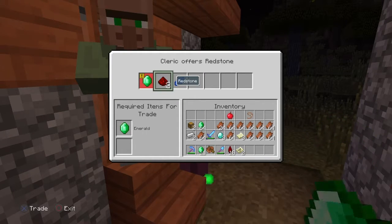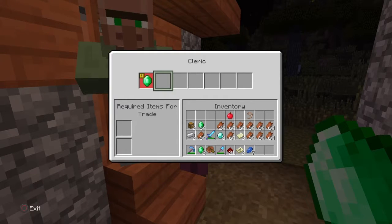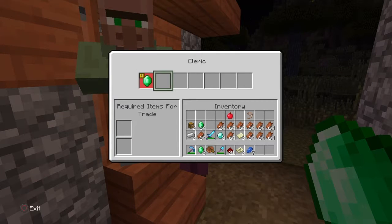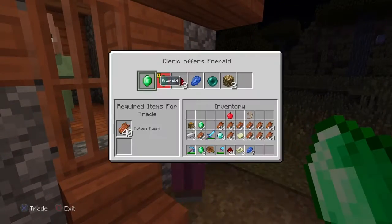What is up guys, Thor here. Today I'm going to tell you how to get possibly the rarest item in survival mode on Minecraft: bottles of enchanting. The first thing you need to do is find a village that has a cleric in it. Clerics are villagers who wear purple. What you'll need to do is trade with him and get his level all the way up.